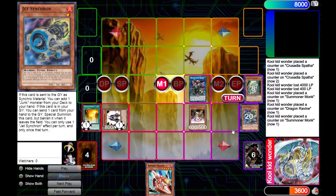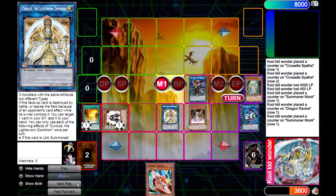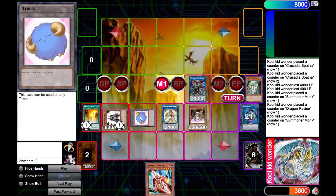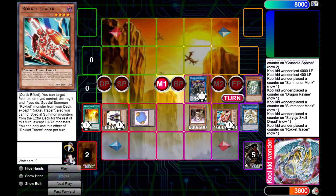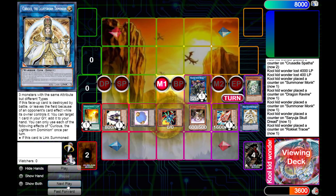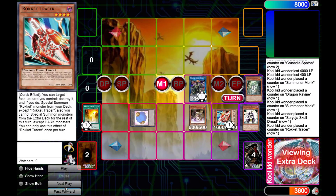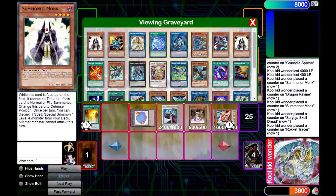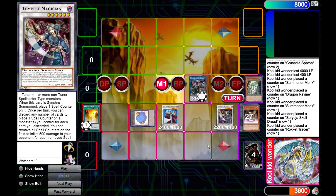Next, we are going to first return Jet Synchron into Linkuriboh, and then link the Linkuriboh, Steam, and one of the Summoner Monks into Curious. Curious will then send — Steam will summon a token, and then Curious will send De-Synchro from our deck to our graveyard, then mill three cards. Next, we're gonna use Saryuja to special summon Tracer from our hand, and then Tracer will destroy Curious to summon Rocket Synchron from our deck. Now we're locked into the Darks for the extra deck. Next, we're gonna be Synchro-ing with Monk and Rocket Synchron into TG Hyper Librarian, and then completing our FTK loop by going Tracer and Magic Cat into Tempest Magician.